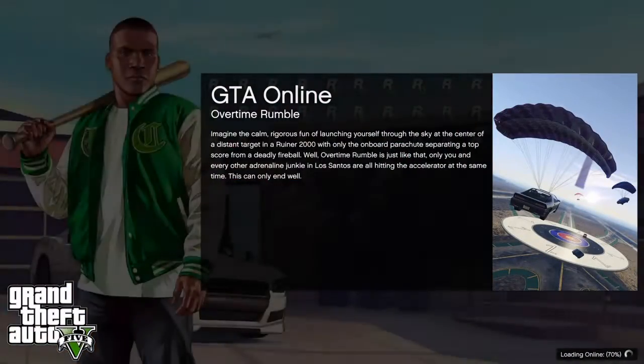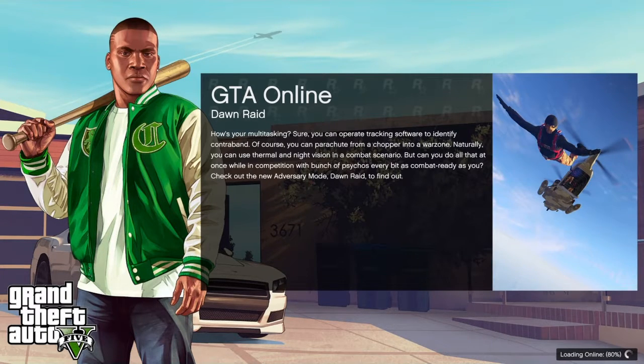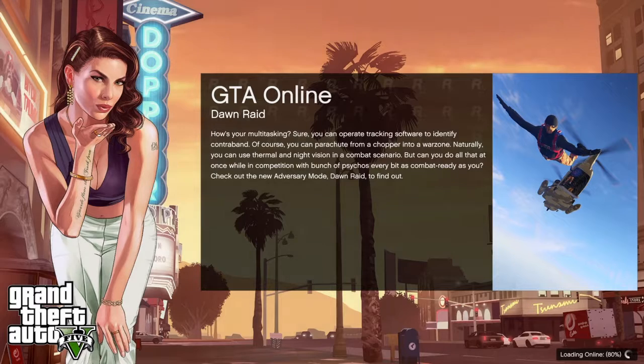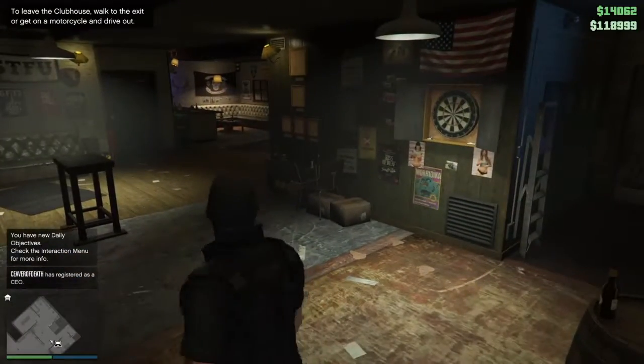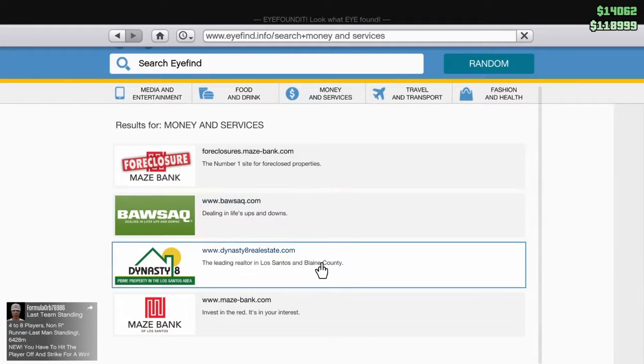Hey everybody, it's Omronite here. Today I'm playing some GTA 5 Online. Don't know what I'm gonna do yet — probably do some races so I can unlock the turbo. It's going extra slow loading... stuck at nine — oh wait, okay, it'll skip 90 through 100 and just load. That works I guess. I'm in a public lobby, whoopity freaking doodah.